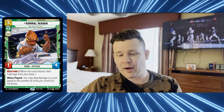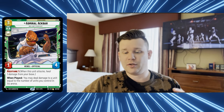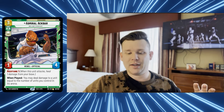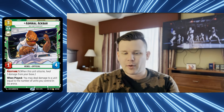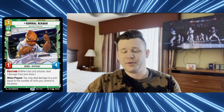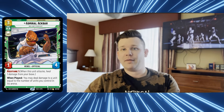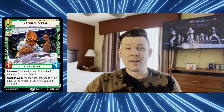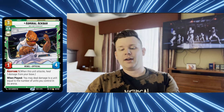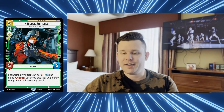Admiral Ackbar - it's a trap! You can't have a rebel deck without Admiral Ackbar. He is a three-drop one-four rebel official with restore one. When played, you may deal damage to a unit equal to the number of units you control in that arena - so on the ground with four units, when you drop him you get targeted removal. Targeted removal is very good since there are only two or three targeted removal cards in the game so far. Getting it on a body that also restores is a nice two-for-one.